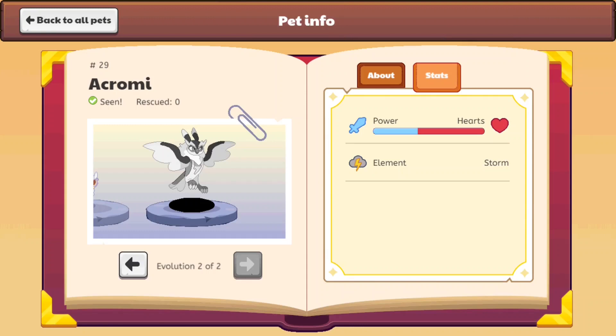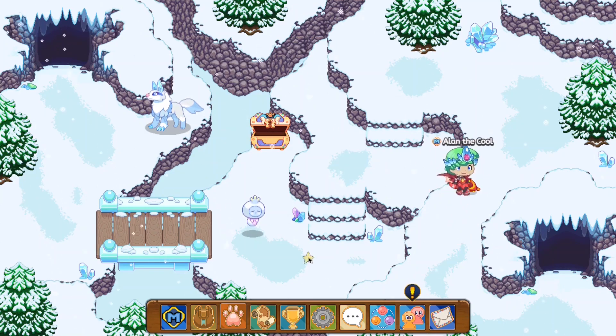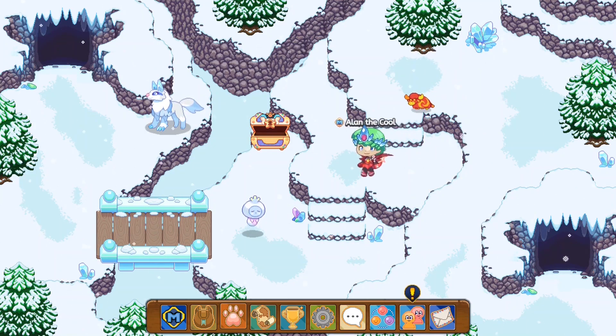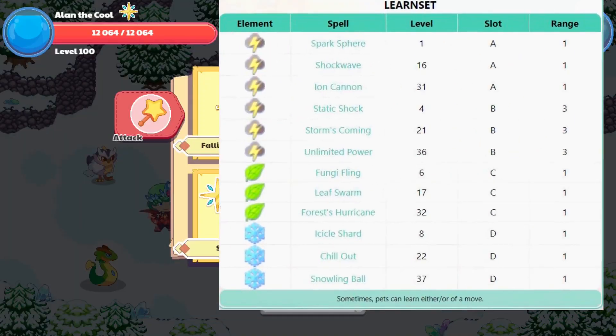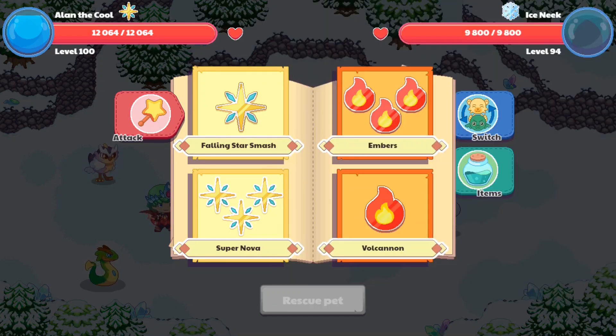So that's enough blabbering — let's go on to actually catching this guy. Now you may be wondering, what spells can this pet cast? The Acromie can cast spells. This pet's moveset includes 4 different spells: 2 are Storm type spells, while the others are Earth and Snow. It can cast Ion Cannon, Unlimited Power, Force Hurricane, and Snowling Ball, which are some pretty decent spells. It will be able to cast Ion Cannon at level 31, Unlimited Power at level 36, Force Hurricane at 32, and Snowling Ball at 73.